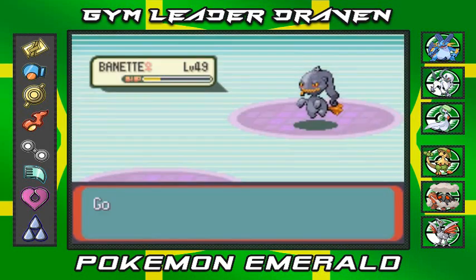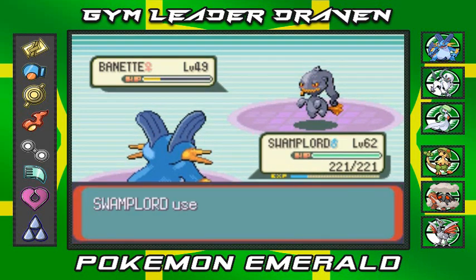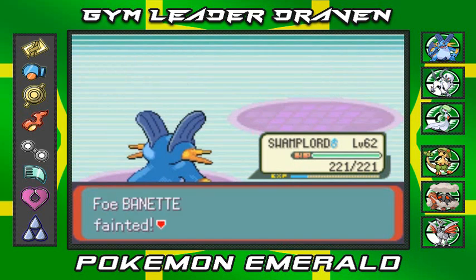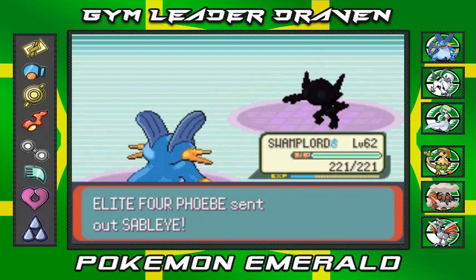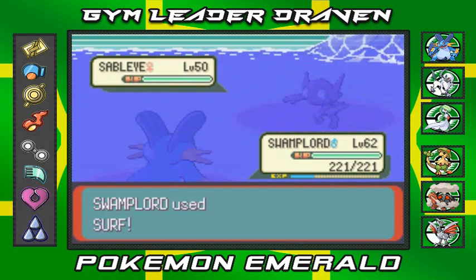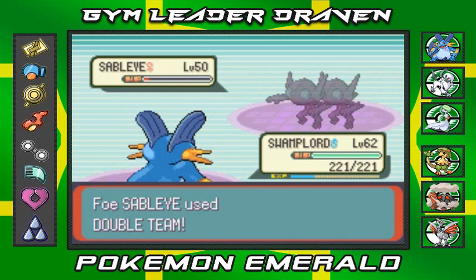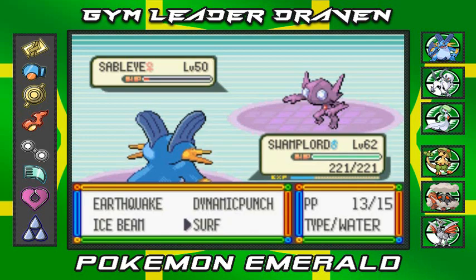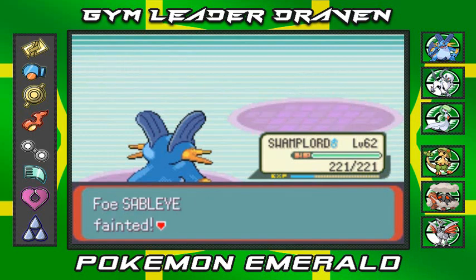Going with the man, the myth, and the legend — Swampert. Surf attack. Staying with Swampert as she comes out with Sableye. Surf attack. Just when you think you're about to beat it, ghost types are known to trick you. Surf attack for the win!